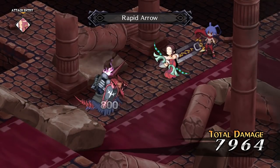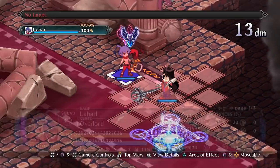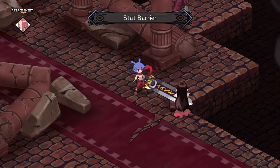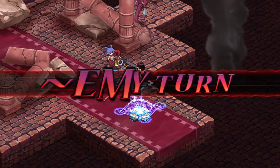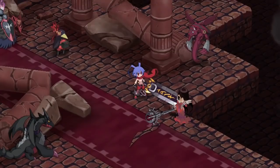The Cleric has two support spells as her unique specials. Stat Barrier is the first — as the name implies, this allows you to prevent the stat-lowering effects of enemy moves. I don't find this one to be super useful, as it's far too situational, but it's a nice tool to have available.